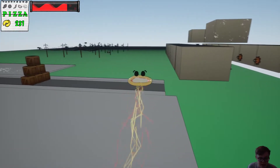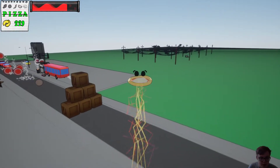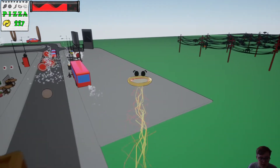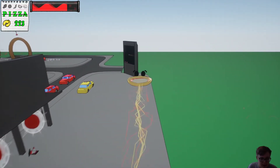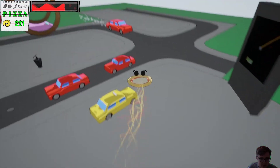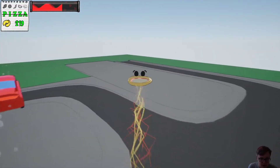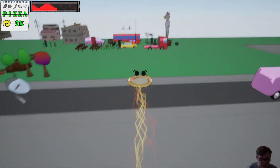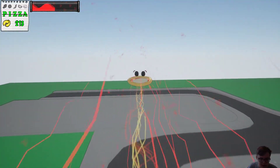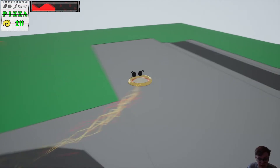I forgot to mention this in the overview, but Thomas also included a spin dash mechanic in this development cycle. You can see we can spin forward and blast ahead. This does use some of our sauce resource so we can't spam it infinitely, and we can't infinitely chain dashes — we have to wait for the first dash to end before initiating the second.